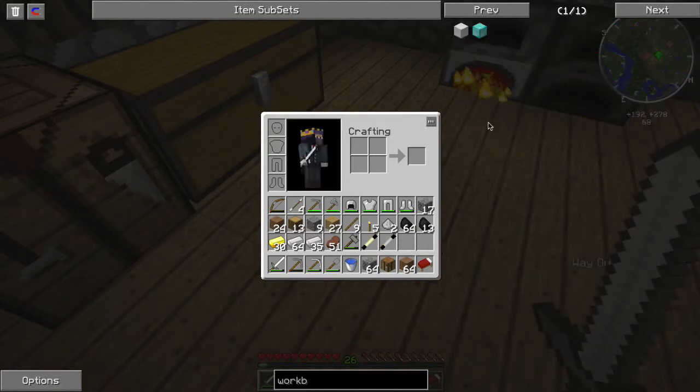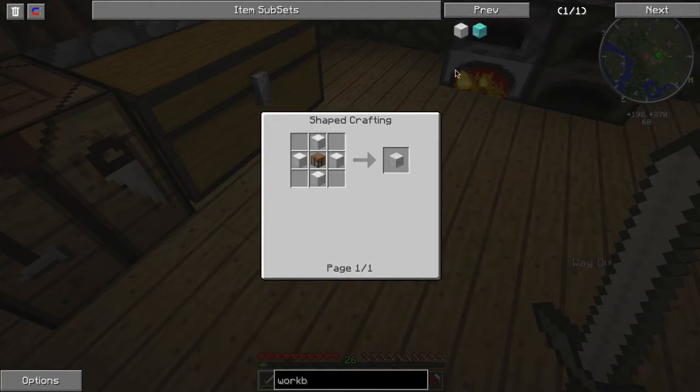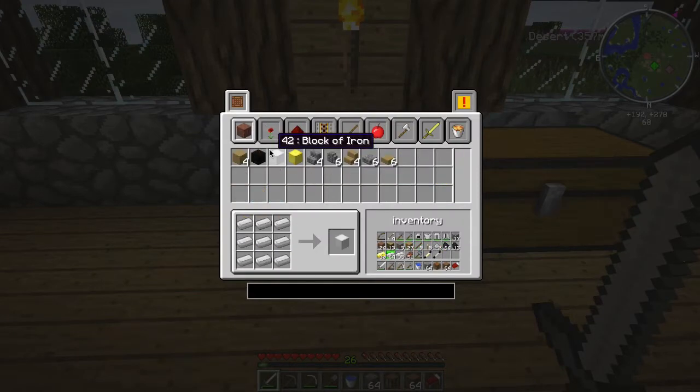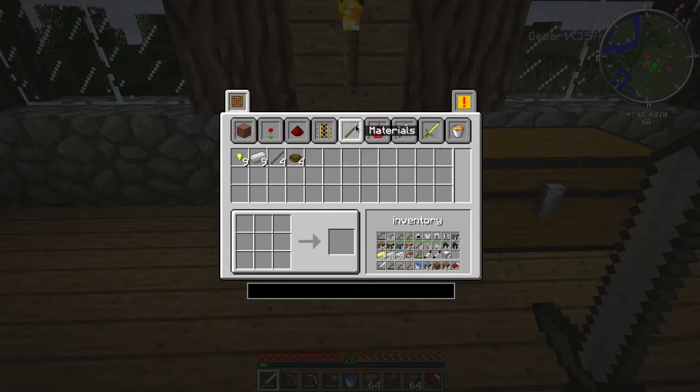We want to make something from the workbench upgrades. This is a little cheaty in a way, but it's very useful — especially without something like Project E or Equivalent Exchange. We need four blocks of iron and a crafting table to make it. Let's get four iron blocks and then a crafting table.